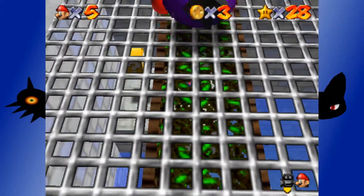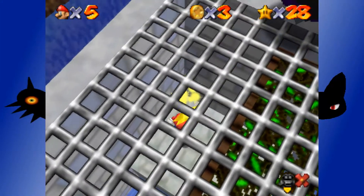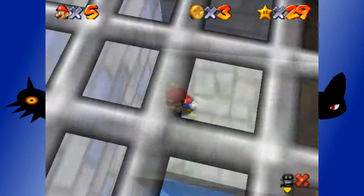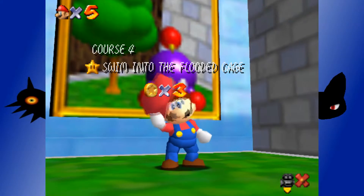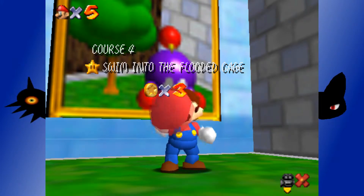I just find that it gets way too long and I feel bored. But hey look — it's the block. And hey look — it's a star! Stars are in blocks, stars are given to Mario, everything is great. And hey look — we already got Swim into the Flooding Cage. Let's head into this level again.